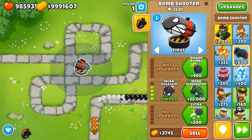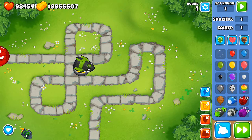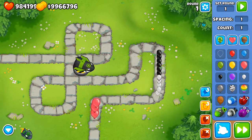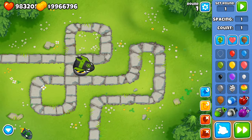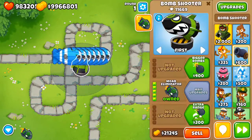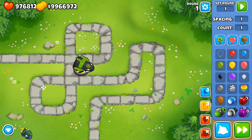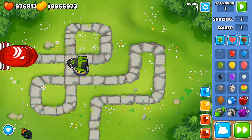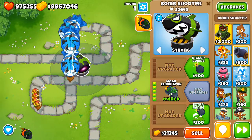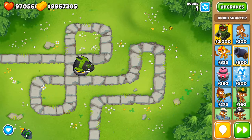The MOAB Eliminator costs 25,000 for a fifth tier - about average price but quite powerful. Its balloon popping power has increased; sending out a ZOMG, it takes it down to BFB immediately, which is really important. It deals six times damage with a shorter cooldown - a really effective ability. You can see the cooldown quickly refreshing; targeting strong, it's going to do a lot of damage. It's a very interesting middle path.